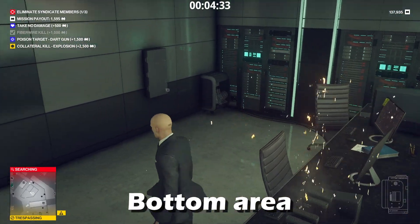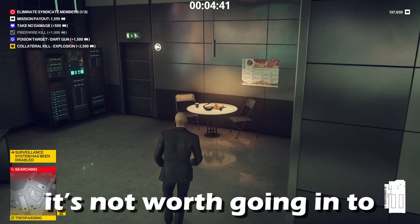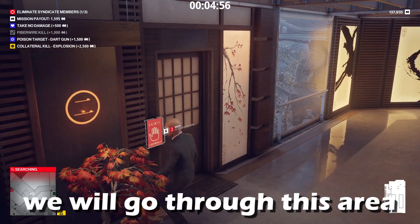In alerted Hokkaido, the bottom area — the morgue — is almost impossible. They have so many guards down there, it's not worth going into. The target's up there. We can try to take that guy out. We'll go through this area and make sure no one's looking.